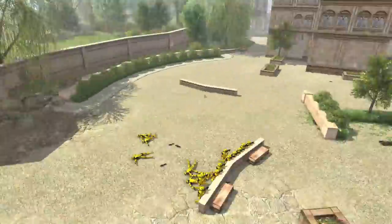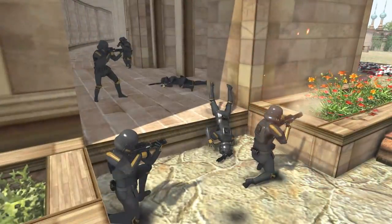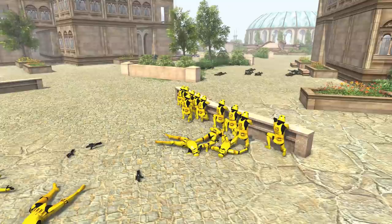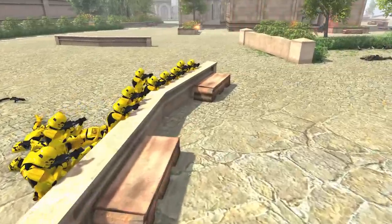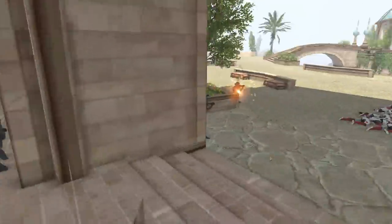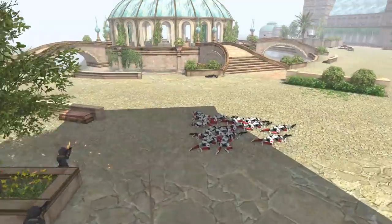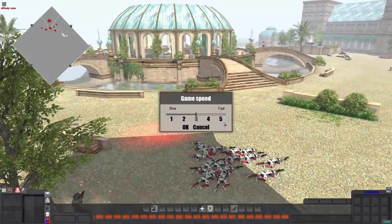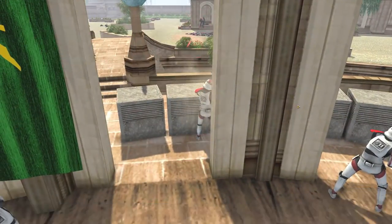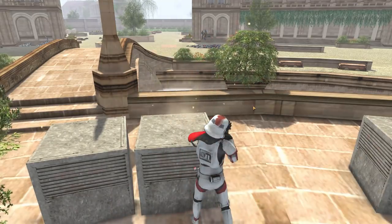Butter Boys getting involved in the battle again, actually wiping out another Nova Corps Trooper right there. The Butter Boys might have the highest kill percentage — these guys are just dominating anyone who comes into their wheelhouse. That is the power of having a defensive position like that. It's absolutely crazy.